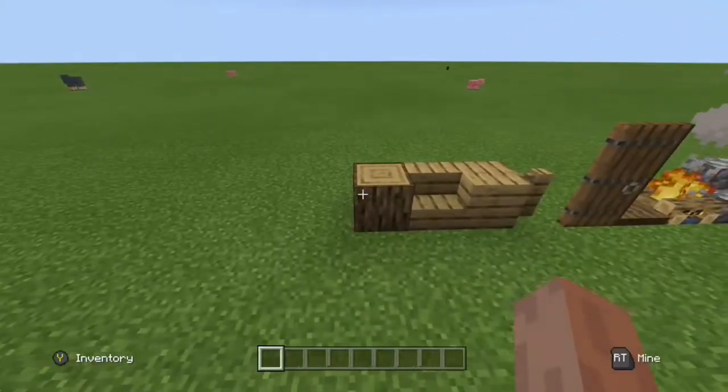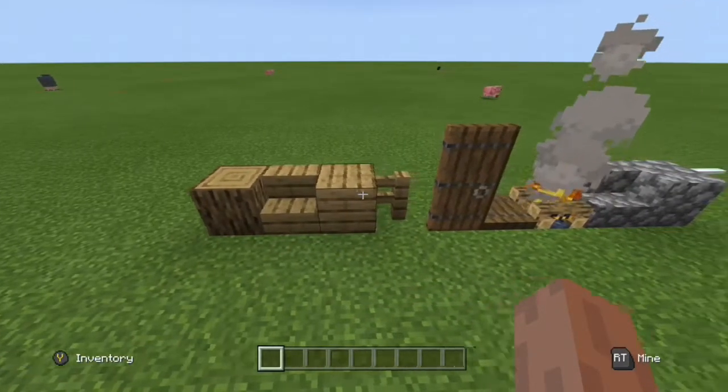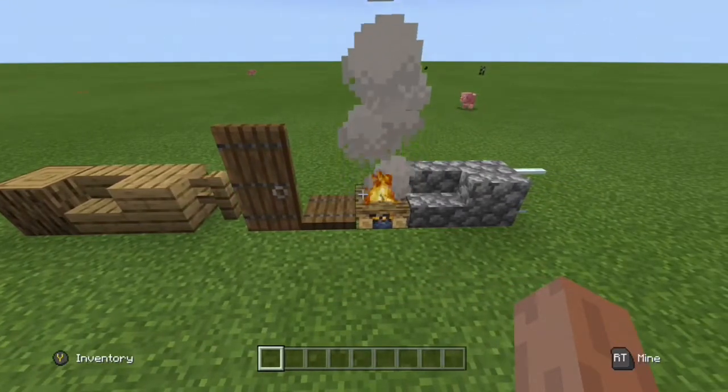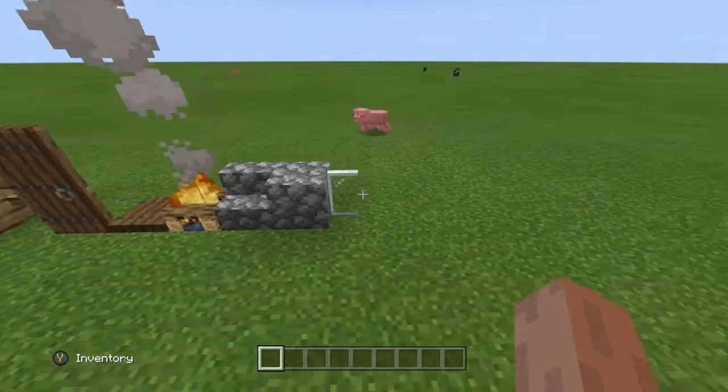What you will need is some oak logs, some oak stairs, some oak planks, some oak fences, a spruce door, some spruce trapdoors, a campfire, some cobblestone stairs, some cobblestone, and some glass panes.